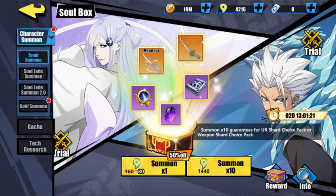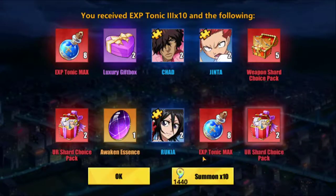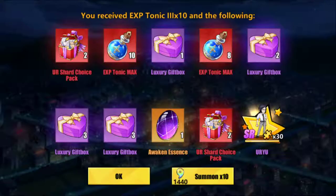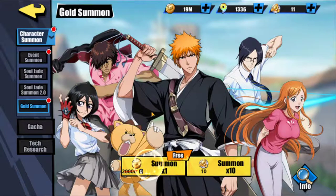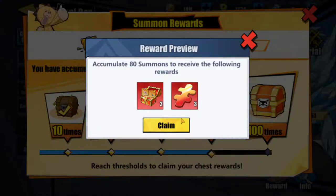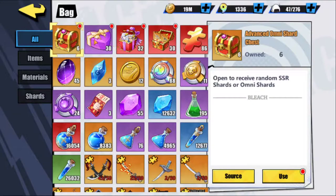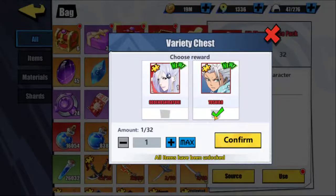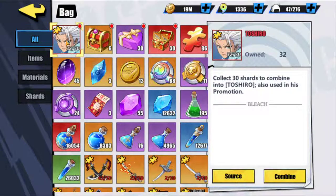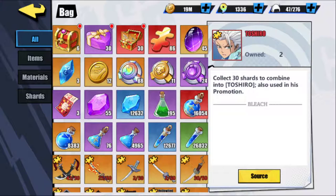I don't really plan on doing anything with Toshiro at this time — I just want the character. He was introduced at a bad time for me so I didn't have a chance to make him. I do like Toshiro. So that's it right there — I've got him right now. We'll go ahead and make him. We'll use these shards and throw them all towards Toshiro — 32 shards. And we now have the UR version of Toshiro. I'm glad I actually do have him now.